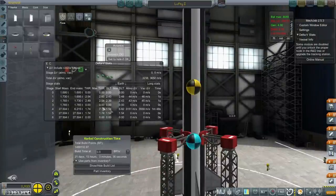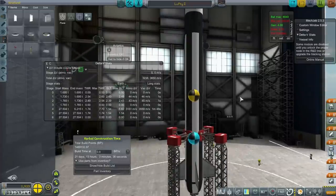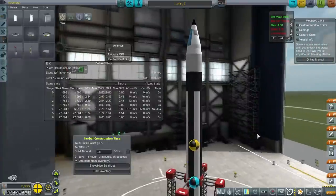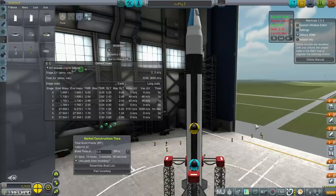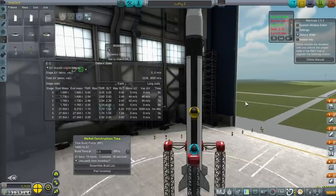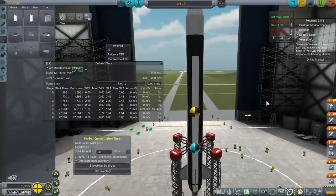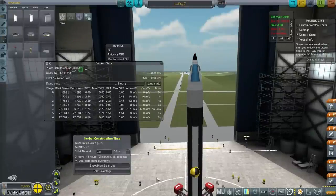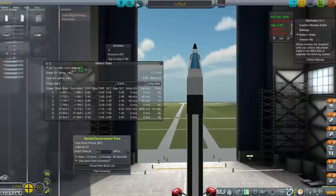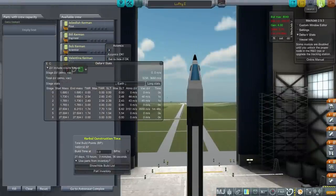We do have a thrust-to-weight ratio that would not be acceptable for crewed flight today — nothing close to what they had on the Redstone or Atlas rockets, which maxed out much higher. So actually we're being very kind to our Kerbinauts. It's going to be a 21-day build, which is not bad and actually fairly cheap. But we are not going to have any Kerbal inside — let's be very clear about that.